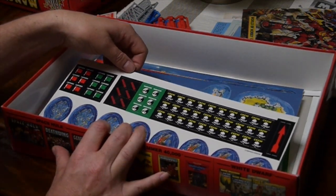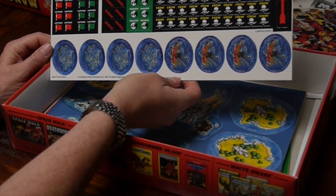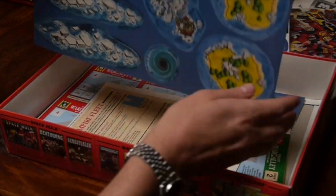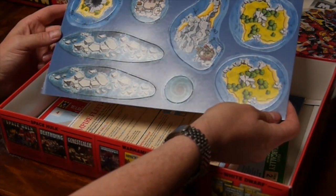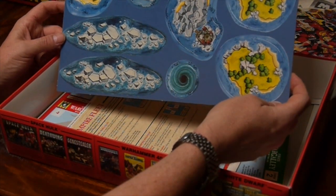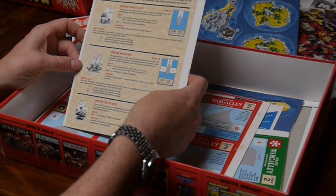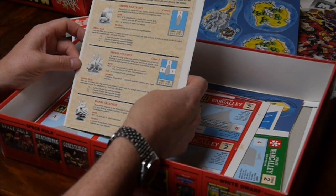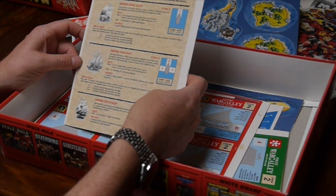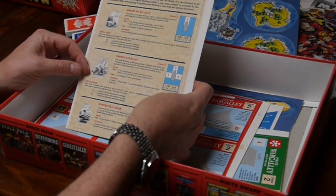We've got a lot of cardboard here, still unpunched. A number of tokens, debris markers and wreck markers. Rocks and island terrain — it's all going to be flat, two-dimensional terrain, but it still looks good. This looks like your reference sheet for an Empire fleet, covering three ships: an Empire war galley, an Empire wolf ship, and an Empire great ship. It's got the stats, movement distances, weapon configuration and special rules — that's good.